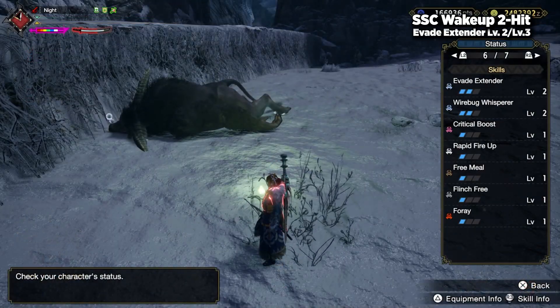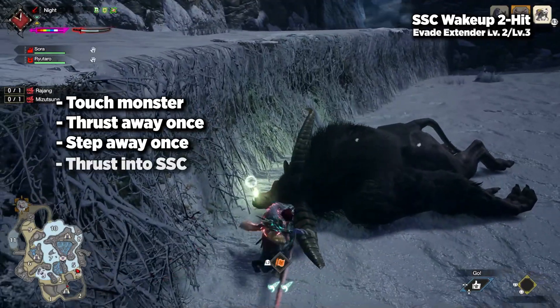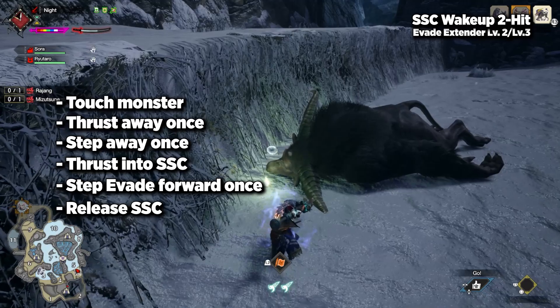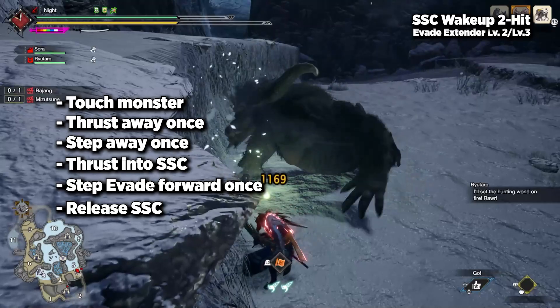With Evade Extender level 2 or 3: touch the monster, thrust away, step once, thrust once more to get into Sacred Sheathe, step Evade forward once, turn, and release. This one is actually the most complicated due to the number of steps involved.